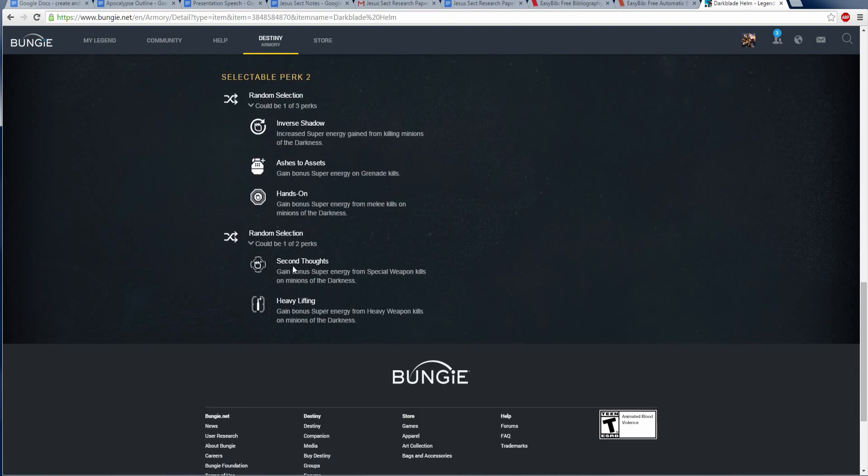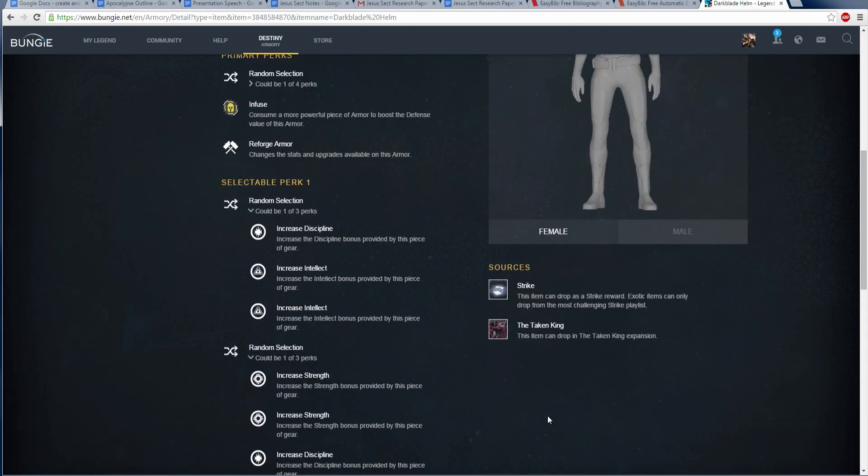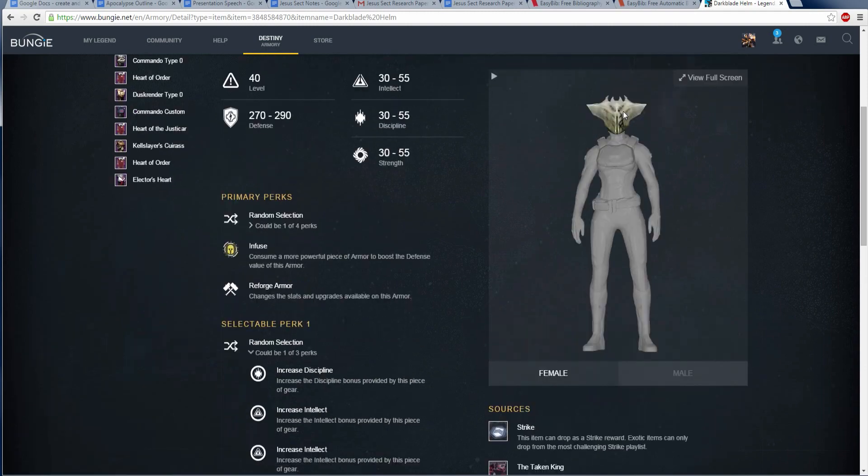The last two perks are pretty cool. First is Second Thoughts — gain bonus super energy from special weapon kills on minions of the Darkness. The next is Heavy Lifting — gain bonus super energy from heavy weapon kills on minions of the Darkness. Personally I'd probably go with Second Thoughts, just because you'll probably be using your secondary weapon more than your heavy weapon. Let me know in the comments what you guys think about this helmet — honestly it's really just cool looking.